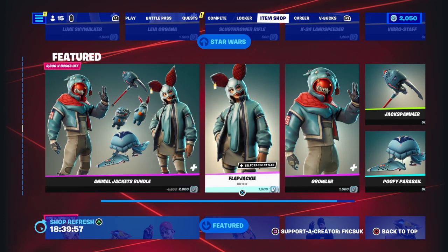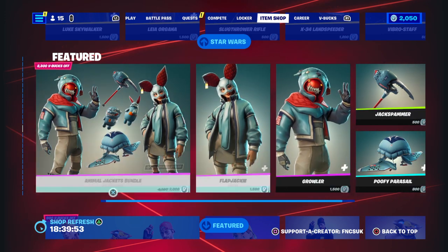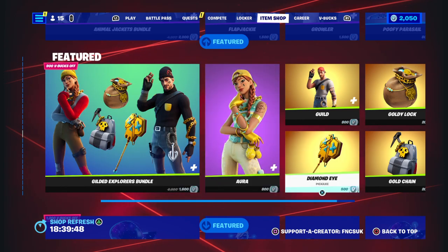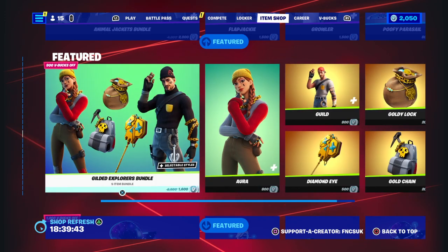Animal Jacket Bundle — you've got Flapjack, Growler, Puffy Brasso and Jack Spammer. Guilded Gold Explorer Bundle — you've got Aurora, Guild, and you've got the Diamond Eye, and then Gold Chain Back Bling, and then Gold Unlock for 200.